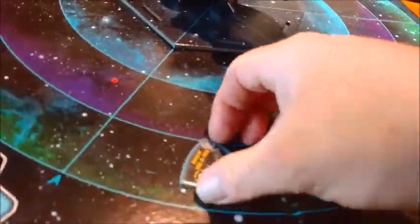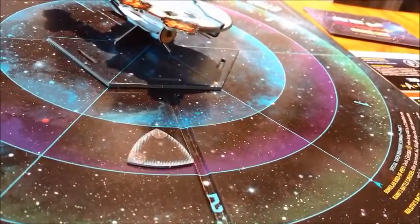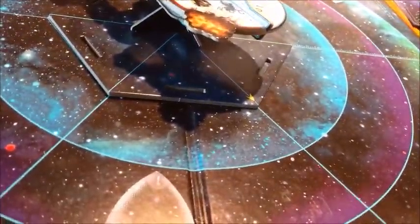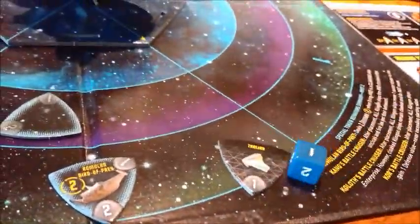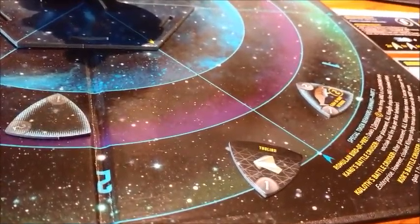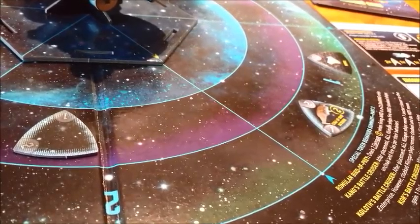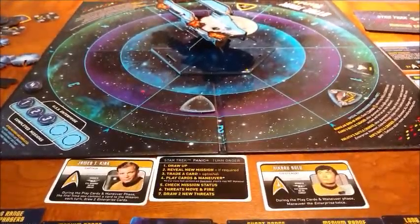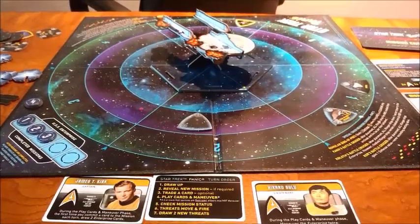So this Klingon — this Romulan — is going to move up and cloak. That's it for the aliens. Now we're going to draw some tokens. We have another Romulan Bird of Prey and a Tholian — the Romulan goes to sector one and the Tholian goes to sector one as well. Alright, I'm going to stop it right there. We're going to get a new mission and I feel compelled to defeat it, so I'm going to make it a new episode.